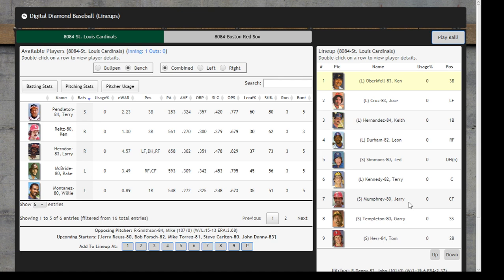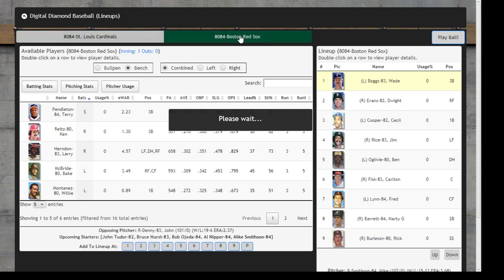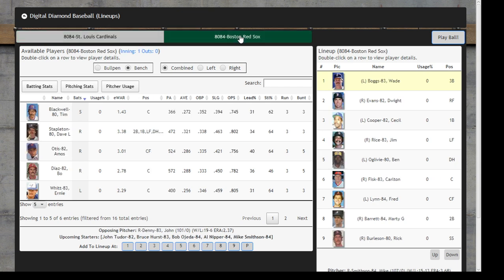Tony Mumphrey is out there in center. That looks fine for St. Louis. And for Boston, we've got Boggs at the top of the order now versus a righty. Evans dropping down to the number two slot — shaking it up a little bit from what we've seen the last couple games. Cooper is up to the three spot, Bryce drops down to four. Ogilvy is having a miserable postseason; he's going to stay in there. Alright, here we go, game four.